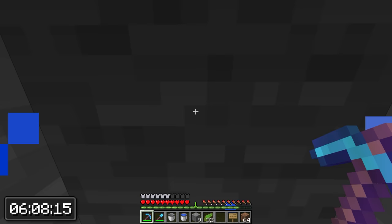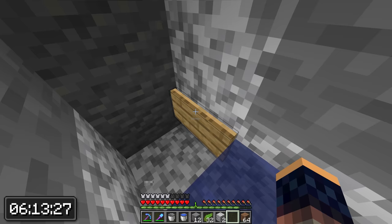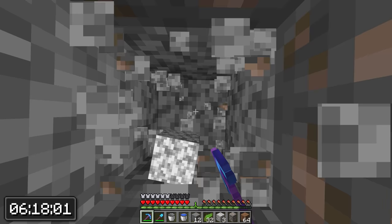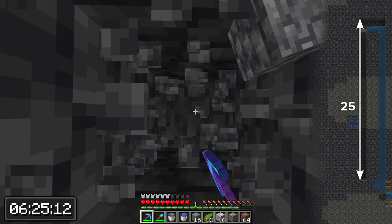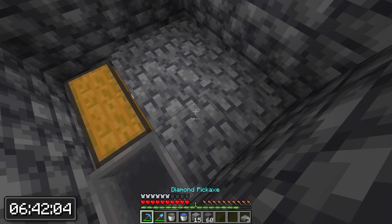Now at the top of the water flow, make another 3-blocks-deep tunnel. At the end of the tunnel, add a sign over here. Now dig down 23 blocks for the mobs to fall into, and make some more room for the killing area at the bottom. You can design the room however you want — there are no specific requirements. Make some space and place your chest and a hopper.